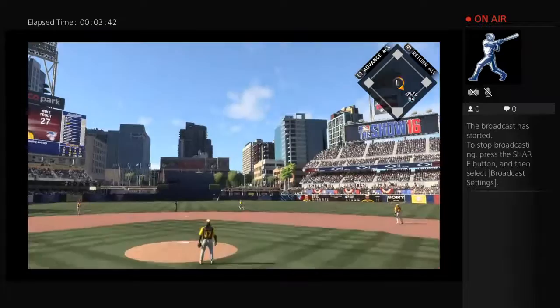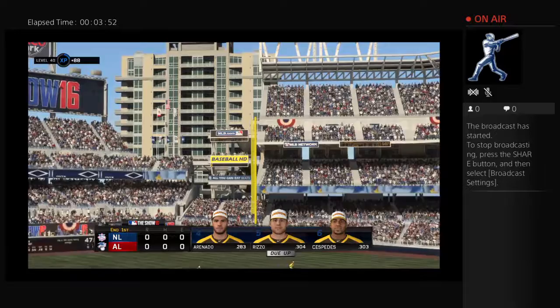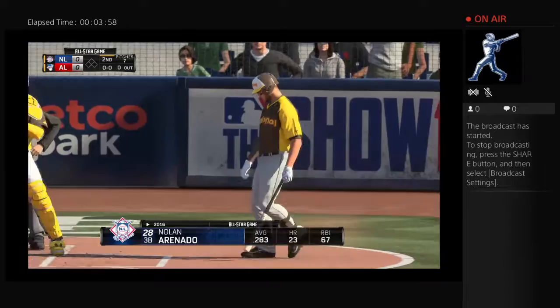He's an asset at first base — one of the players to watch in this ballgame. Swung on and hit in the air — Fowler will get there and puts it away to retire the side. We've played an inning — still nothing-nothing. Nolan Arenado makes his way to the plate to start the top of the second.